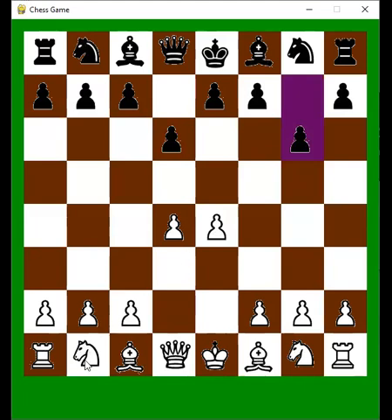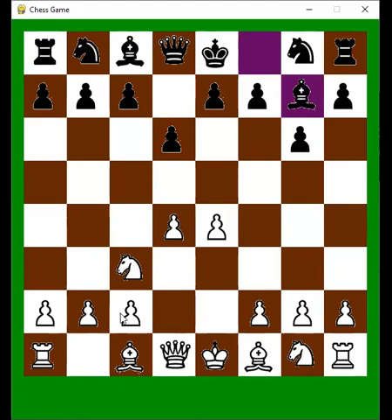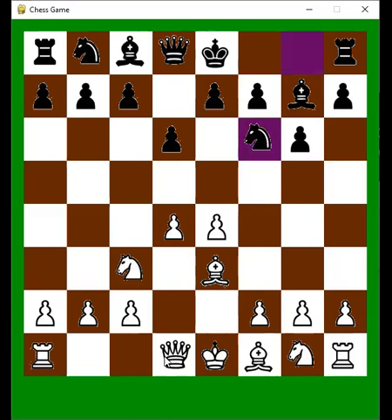The way the Minimax algorithm works is that first, the AI calculates the score of a chess position. A player's score is calculated by taking each pawn to be worth one point, knights and bishops to be worth three points, rooks to be worth five points, and queens to be worth nine points. The AI then takes its score and subtracts it from my score to get a net score on the position. If the AI gets checkmated, the score is negative infinity, and when I get checkmated, the score is positive infinity.